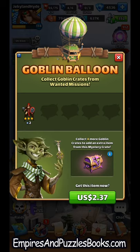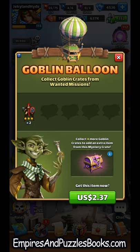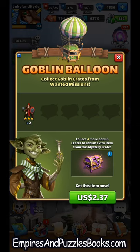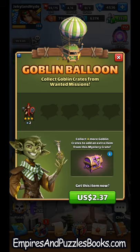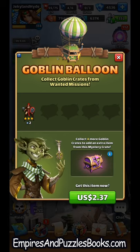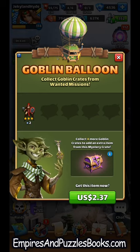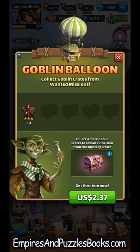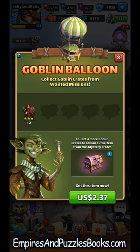If you're free to play or cheap to play and you're just not interested in spending money on these items, it's still good to fill the balloon. Once the balloon is completely filled, if you decide you don't want those items, you'll be able to recycle them and just get standard loot — sort of like opening another regular monster chest or hero chest. You'd get a bunch of other loot, just not as exciting as the things in these crates.